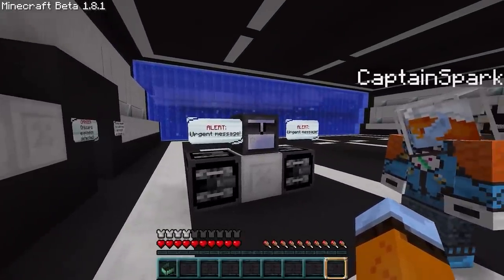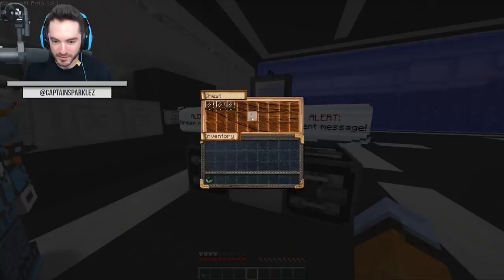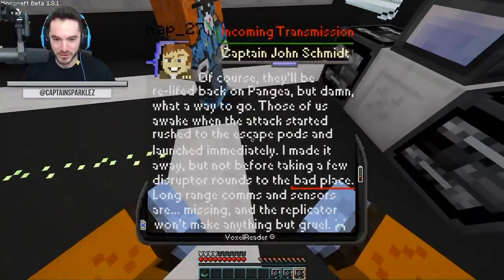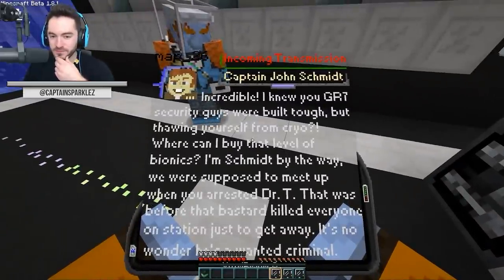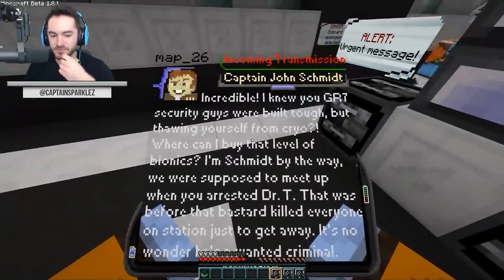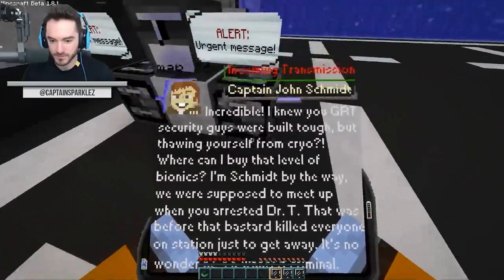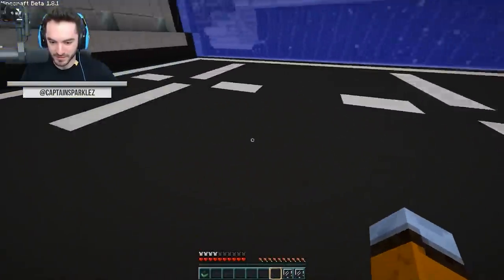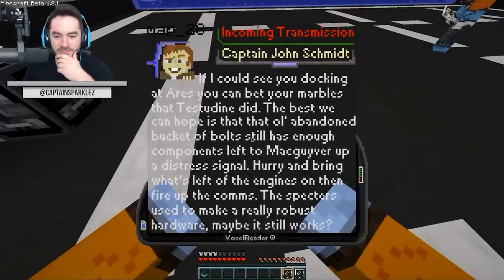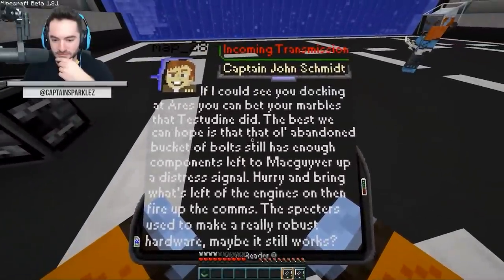Urgent alert message. I knew you GR7 security guys were built tough, but thawing yourself from cryo — where can I buy that level of bionics? I'm Schmidt, by the way. We were supposed to meet up when you arrested Dr. T. That was before that bastard killed everyone on station just to get away — it's no wonder he's a wanted criminal. If I could see you docking at Ares, you can bet your marbles that Testidine did. The best we can hope is that old abandoned bucket of bolts still has enough components left to MacGyver up a distress signal.